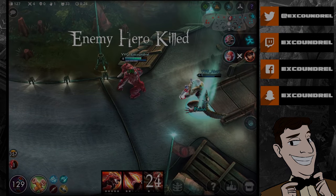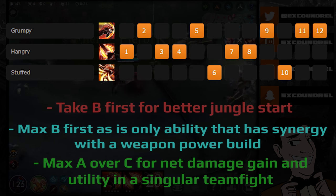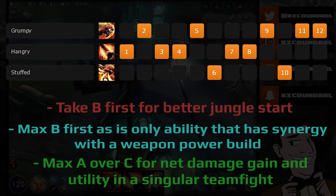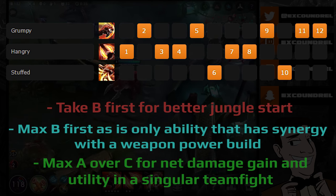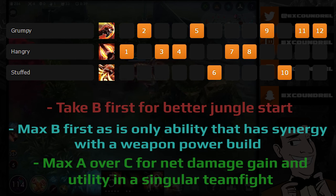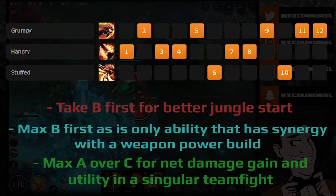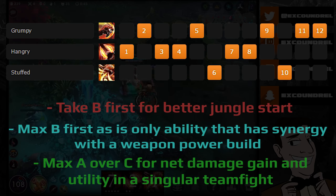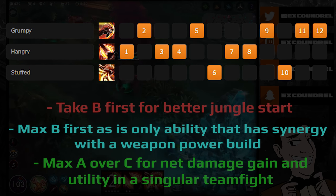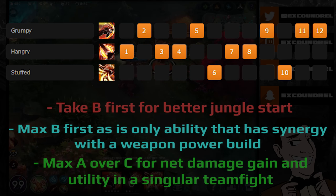Now for weapon power Grumpjaw — it's a bit more simple. You take B first and max B first, as it's the only ability that synergizes with weapon power and gives huge burst once overdriven, especially with a Sorrow Blade. The controversy is maxing A over C, and I want to talk about the math behind this theory.